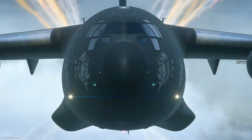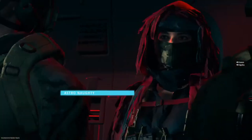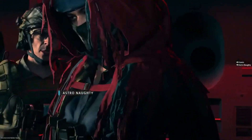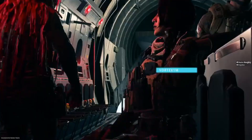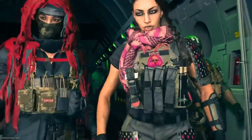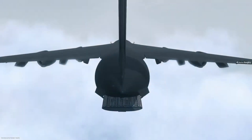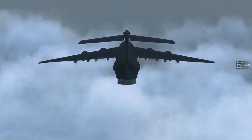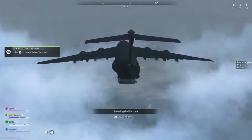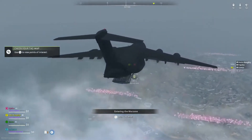Squad comms kick off as the team drops into the map. The group coordinates their landing, with callouts about hitting the Vortex and landing at Port.